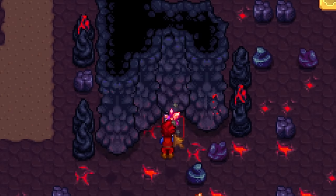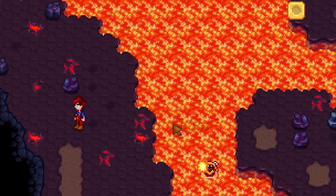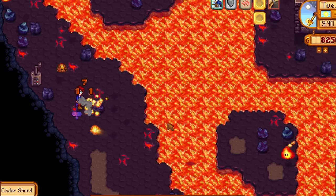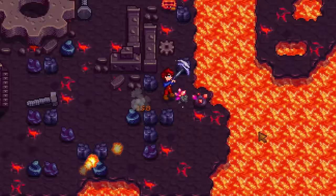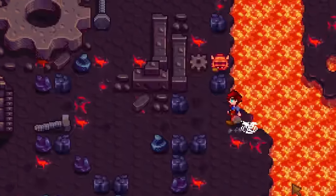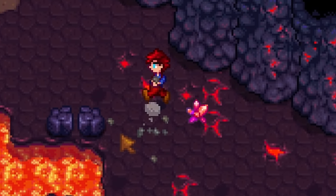First, you can find Cinder Shard nodes within the volcano — always mine these whenever you see them. These Magma Sprites and Magma Sparkers can also drop Cinder Shards when you defeat them. If you are after even more Cinder Shards, wear a Burglar Ring and defeat all of them. After a couple of runs in the volcano, you should have all of the Cinder Shards you will ever need.